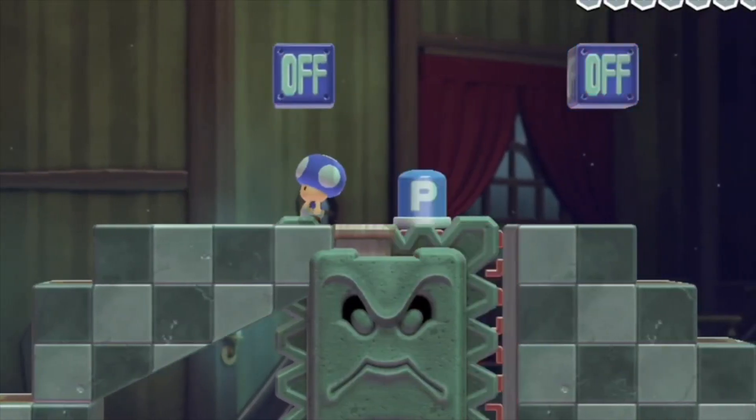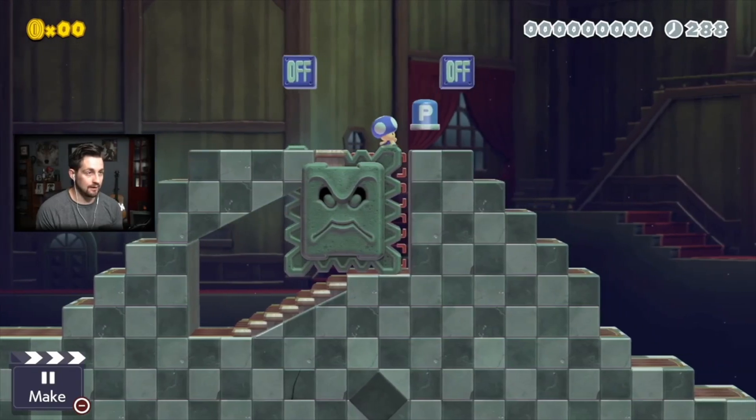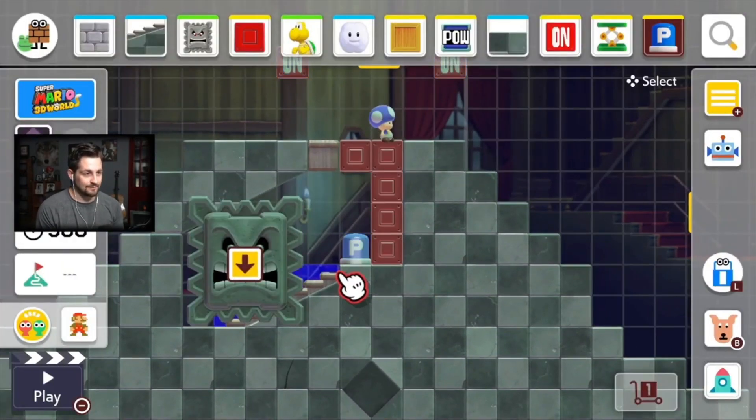So it's almost like a magical p-switch appear trick thing. There are many different ways we can play around with what's inside of here.